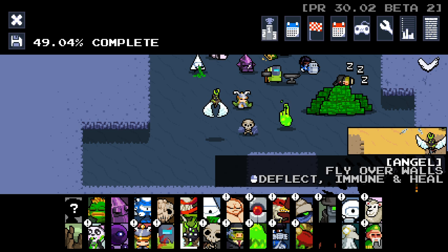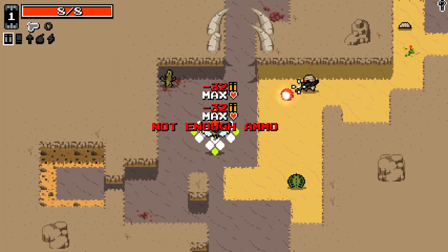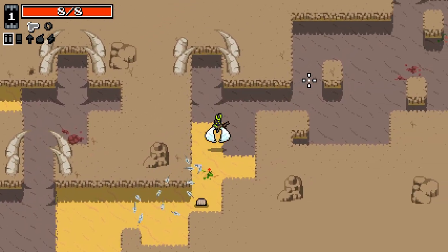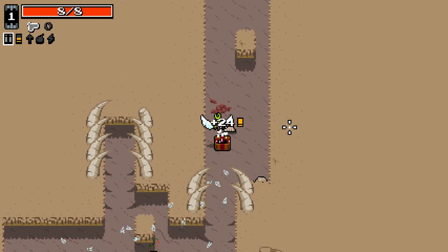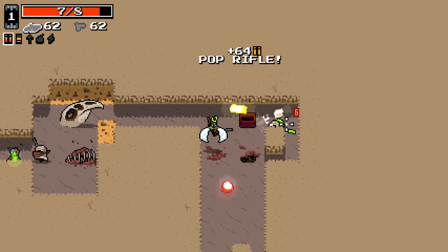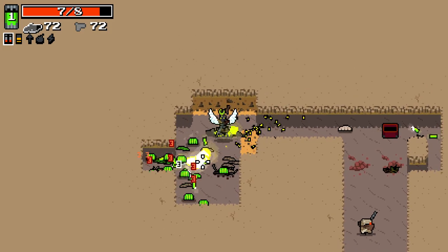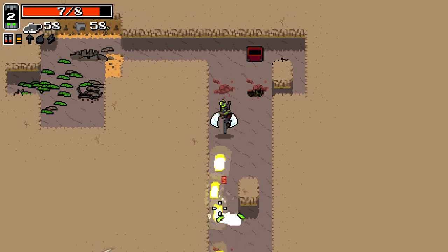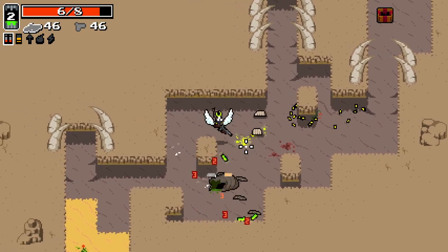We start with the ability to fly over walls, and then deflect, immune, and heal for the right-click ability — seems kind of insane. You can fly over walls like this, which is pretty interesting. I did not expect it to consume ammo as it did, but being able to deflect, heal, and whatever else — we could do some good stuff with this, but it's going to cost us ammo, which is good to know.